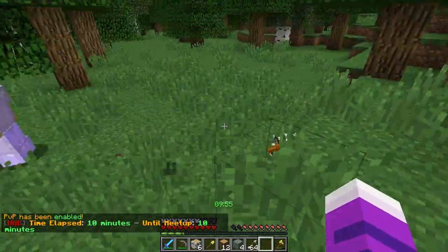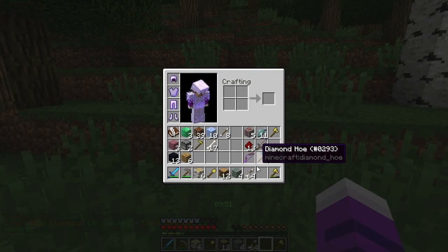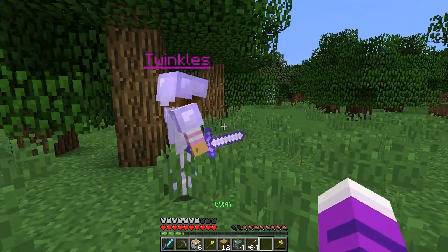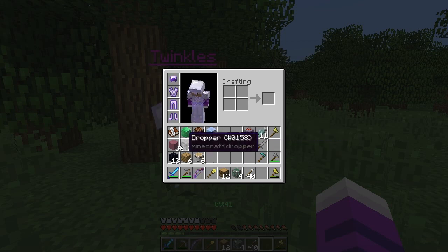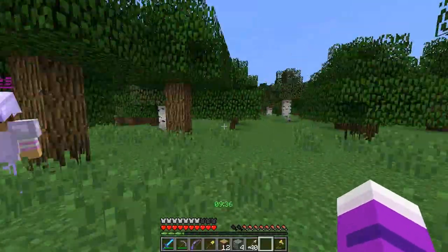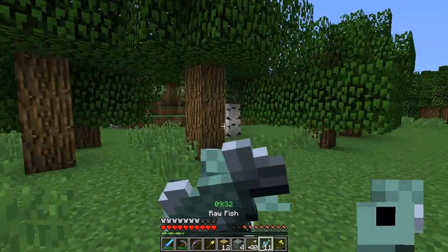PvP's been enabled — I mean, this whole time we've been able to kill each other. I have like over a stack of arrows if you want some. I have no arrows at all. Well, there you go. This is interesting, thank you. Do you want to go to the nether? Oh, I didn't enchant my bow — I can do that. There's probably no point going to the nether, is there? I don't know if you can even in this.